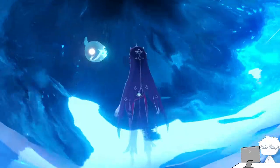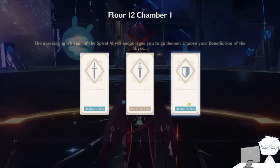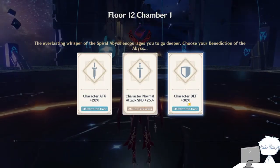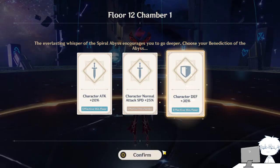I prefer Xingqiu over Bennett in this case because Xingqiu gives more damage and you are more flexible to move around. The problem I have with Bennett on a physical carry is that physical carries often move around a lot, so it's hard to stay in Bennett's field.